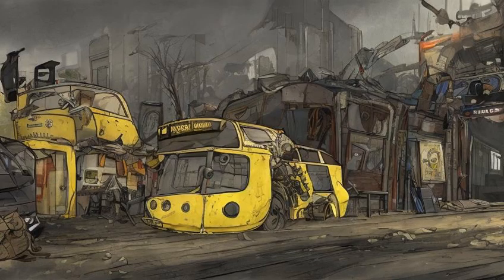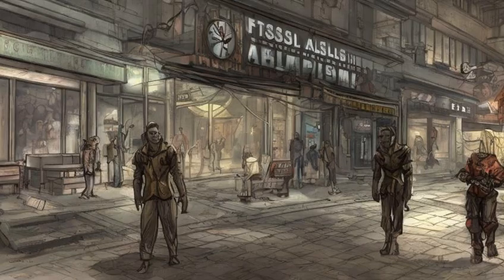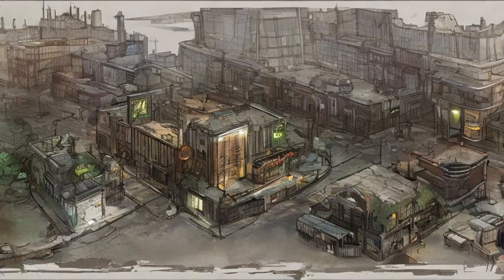A yellow house between Andrew Station and Hester's Consumer Robotics, near Chestnut Hillock Reservoir, near the Shamrock Tap House, near or inside Fallon's Department Store, and on a roof south of Custom House Tower and north of Shamrock Tap House.